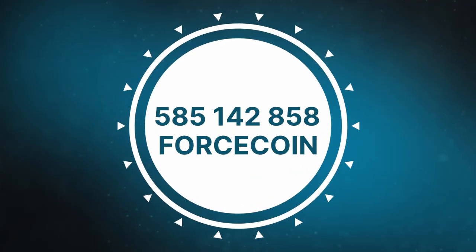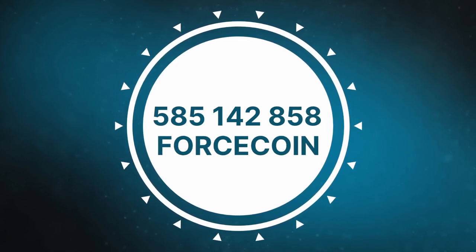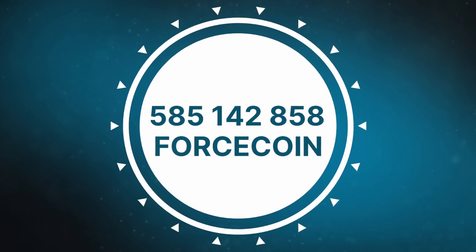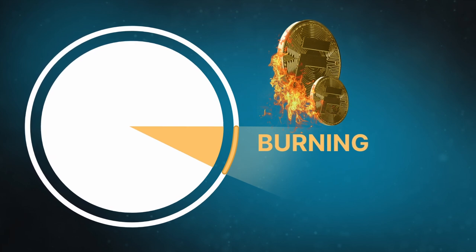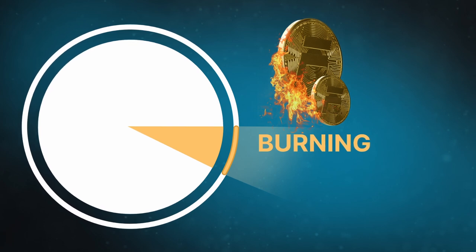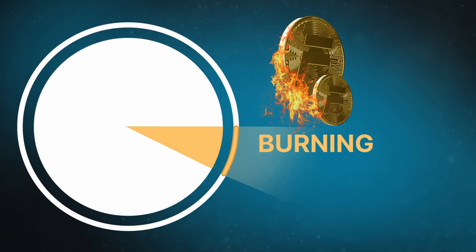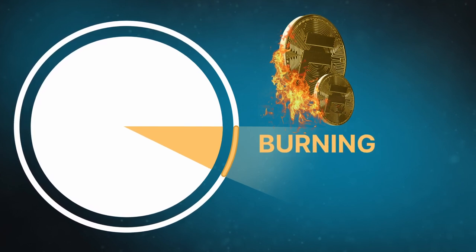The total amount of Force Coin is strictly limited. It is specified in the smart contract and cannot be increased. By contrast, it can only be decreased, as there will be burning algorithms installed in the system. However, the burning process in our tokenomics will not be artificial as it is in many other cryptocurrencies. This will be the burning of the rest of the coins that are not used for some specific tasks. Any planned action in our tokenomics has a clear and reasonable logic behind it.